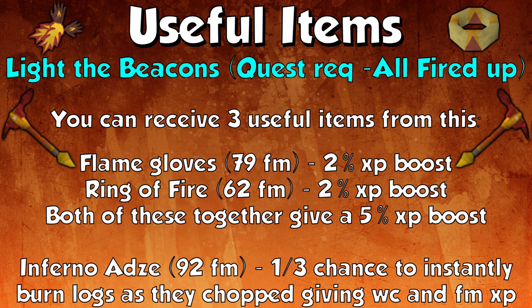At 92 fire making you have the Infernal Axe. The equivalent hatchet tier is 61, so it's as good as dragon. It has a 1 in 3 chance to instantly burn logs as they are chopped, giving you normal woodcutting experience plus the additional fire making experience for burning them. It's fairly useful, but with an augmented crystal hatchet being so good, I would normally opt to keep using the crystal hatchet rather than the Infernal Axe.